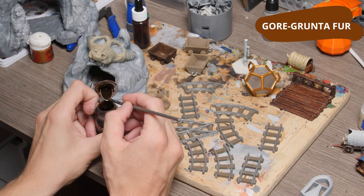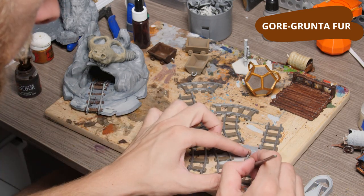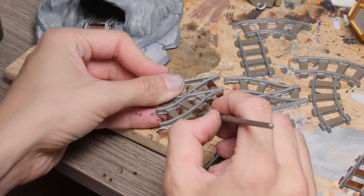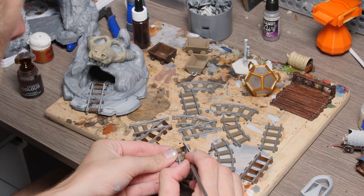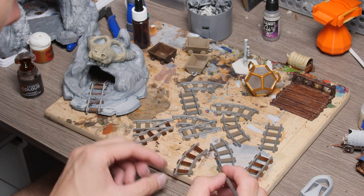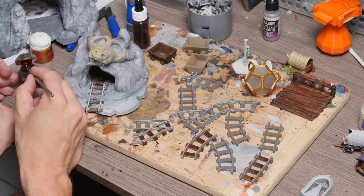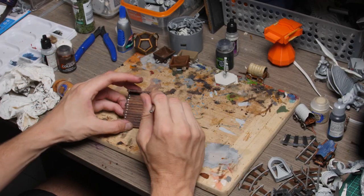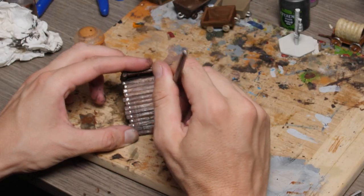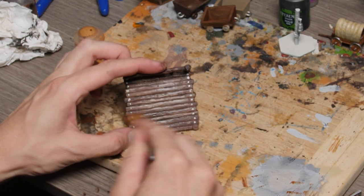Now busting out the Gorgrunter Fur contrast paint, I'm going to go over all of the wooden slats in the mine tracks. These mine tracks were originally painted with a spray brown, so a single layer of this should really do the trick, but it will still take a while and is fairly fiddly. The final stage for any timber is a Tawny Light Ochre dry brush, which brings out all the highlights and really adds something special to any wooden texture.